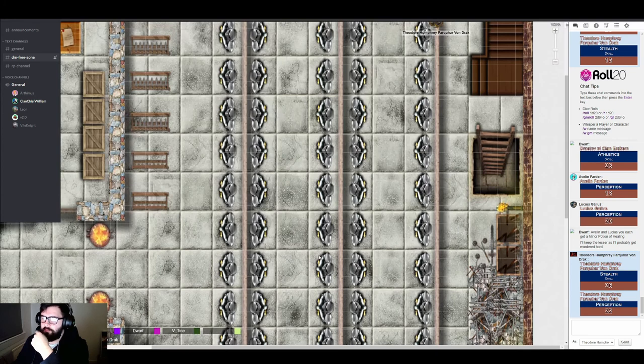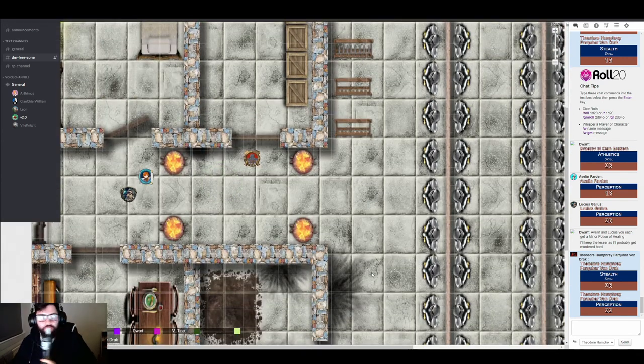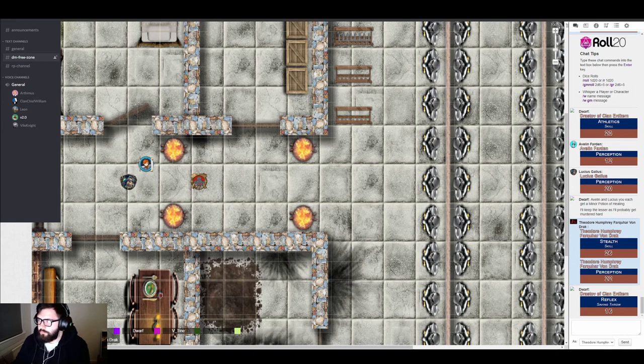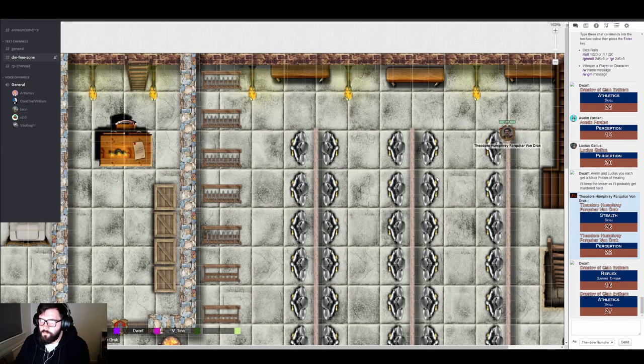As Drastoff continues through the area, the GM calls for a reflex check. He holds his ground but notices he's standing in a very thick sheen of grease on the floor — right next to an open flame. He decides to barrel towards the next door and shoulder it open, rolling an athletics check. He torpedoes himself through the door successfully. There's a whole bunch of scuttling coming from the northern and southern extremes of the room.